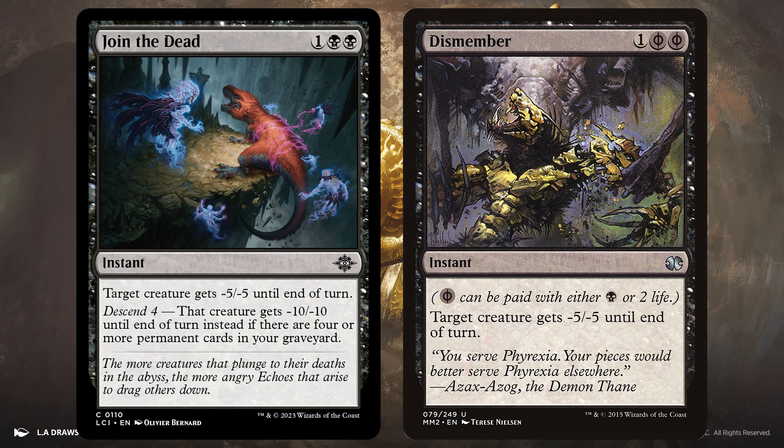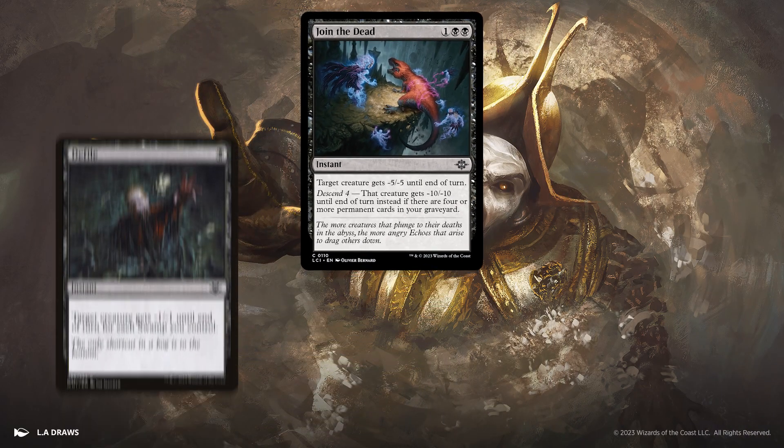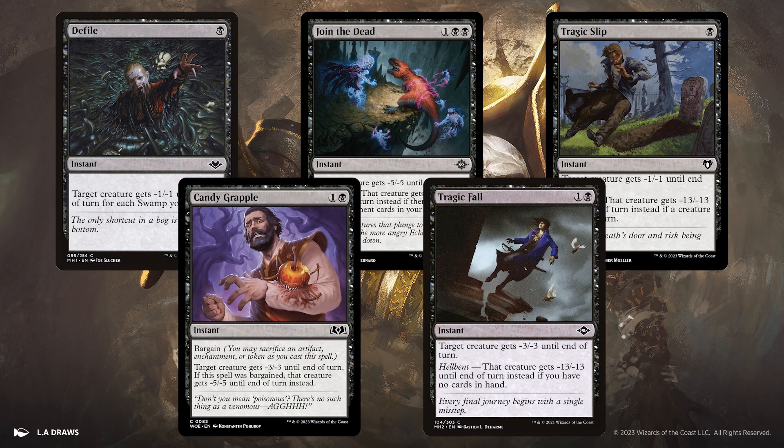Join the Dead is Dismember at home, but Dismember is not a common, which means Join the Dead fills an interesting slot — a very interesting slot. There are some pretty bad rates for cards that give minus 5, minus 5 specifically, and there are some cheap cards that have an extra step for giving minus 5, minus 5, but Join the Dead always does 5 for 3 mana and only needs 4 permanent cards in your graveyard in order to effectively kill everything with a minus 10, minus 10. It lands somewhere around Defile, Tragic Slip, Candy Grapple, and Tragic Fall, all of which have a smaller floor for killing something, but are not hard to be as good as Join the Dead. It's hard to tell if it's better or not, but I think it's worth considering if you run multiple spells like this. More options is never a bad thing.